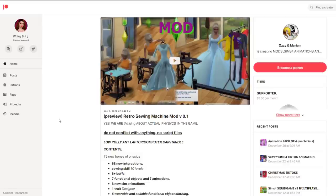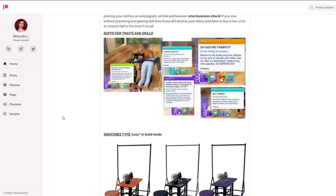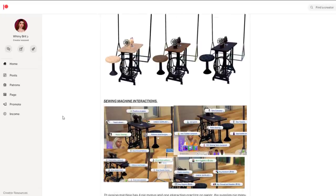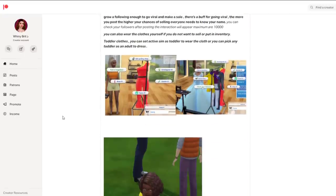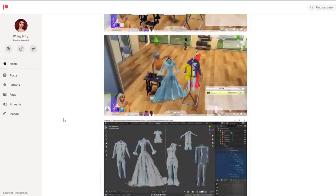So this is the mod we're playing with today. It's the Retro Sewing Machine mod made by Ozzy and Mariam. It comes with quite a few new features: traits, mood buffs, a sewing machine which comes in a few different colours, and plenty of gameplay features. I will leave a link to this page in the video description if you like the look of this mod.